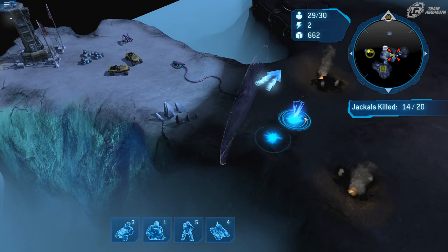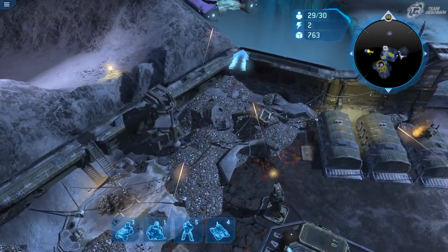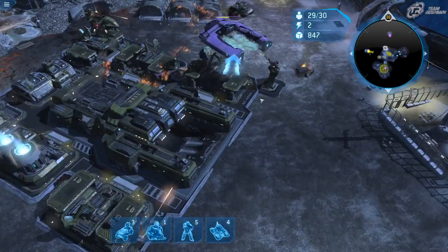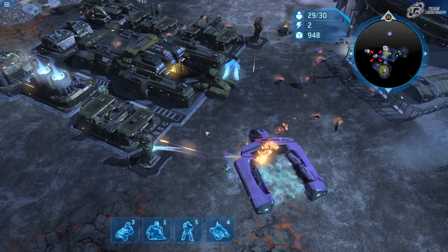Now I'll head over here and set my rally point for the new tanks being built. On higher difficulties like Legendary, these Covenant Spirits come more often and with more units.